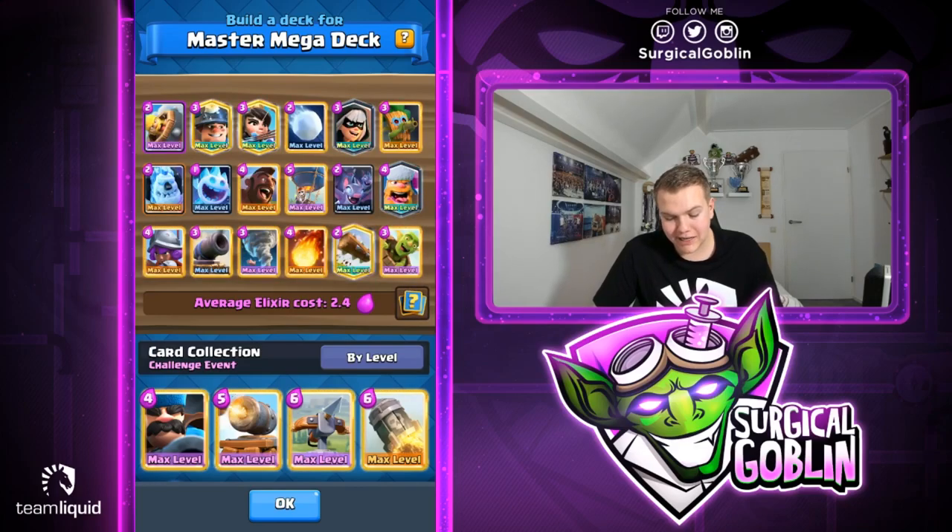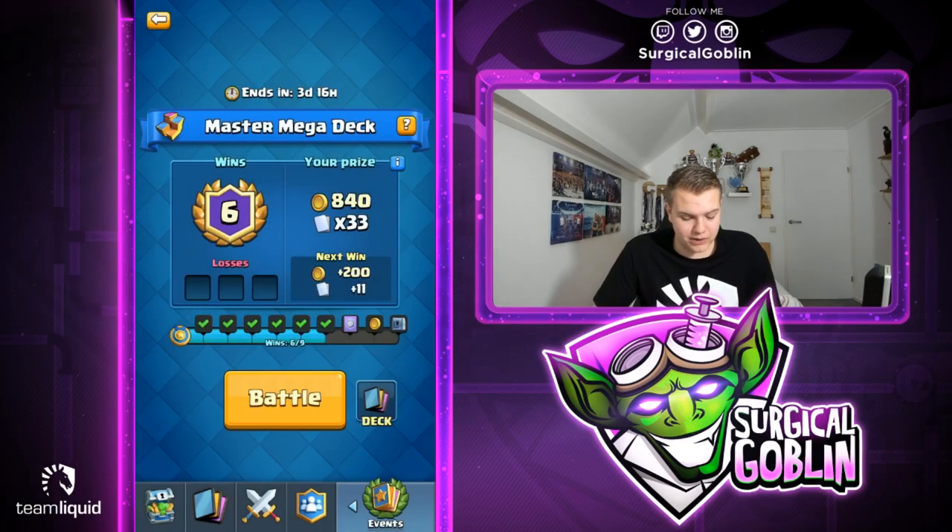Here's my deck — feel free to copy it. It's a little strange but in my opinion really fun and super crazy. 18 cards, average elixir cost 2.4, so it's actually a really cheap cycle deck. I've seen a lot of people run golem and lava hound in the same deck, but I think this type of deck is better because you're able to continuously keep up the pressure and chip away, rather than spending a lot of elixir building up a beatdown push that might get defended anyway.